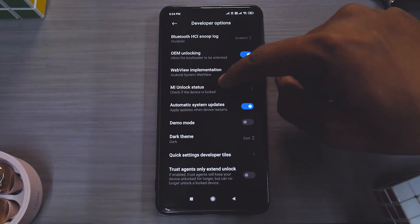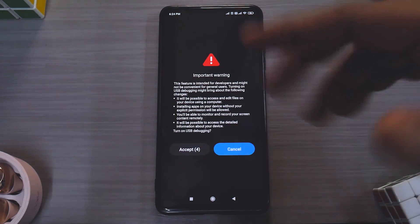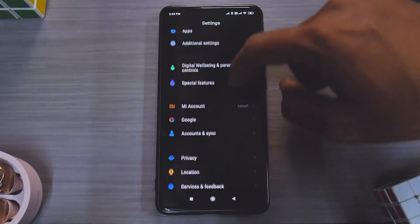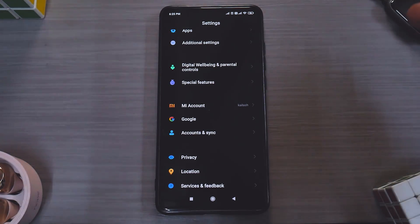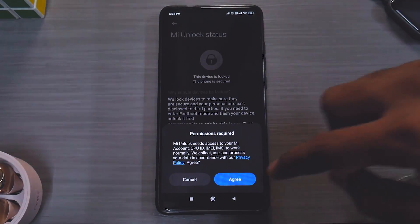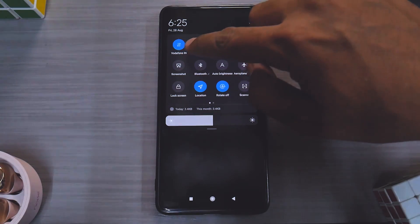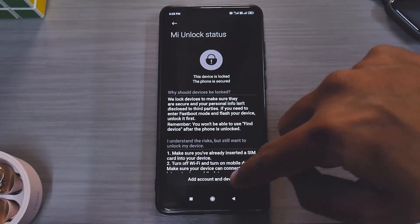Make sure Developer Options is enabled. The first thing you need to enable is OEM Unlocking — as you can see, my device is currently locked. Next, enable USB Debugging. You'll get a warning which you'll need to accept. Now ensure you are signed into the phone with a MI account. Make sure that SIM card is active and inserted in the phone.